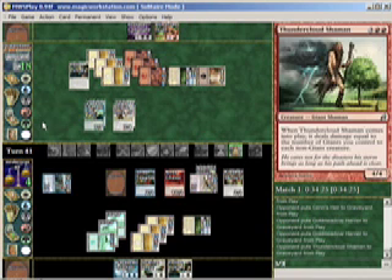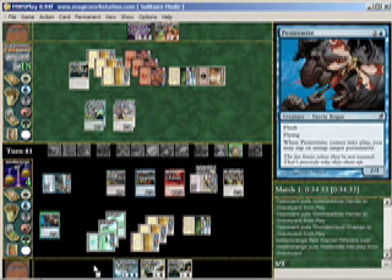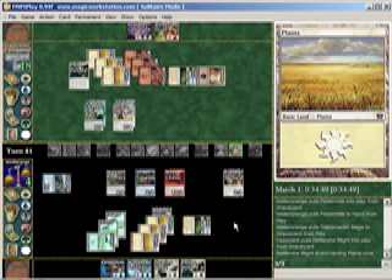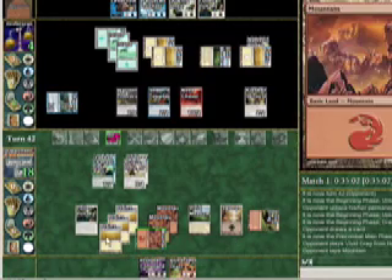My Warren Pilferers comes into play, and I return Pestermite to my hand. Gale Powder Mage then dies to Nettlevine Blight, and I enchant one of my lands. On my opponent's turn, she or he will play their land and then cast Blindspot Giant.